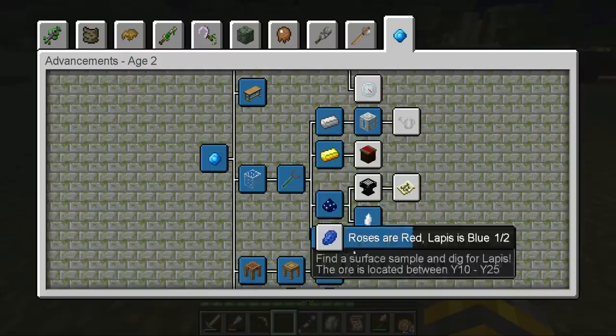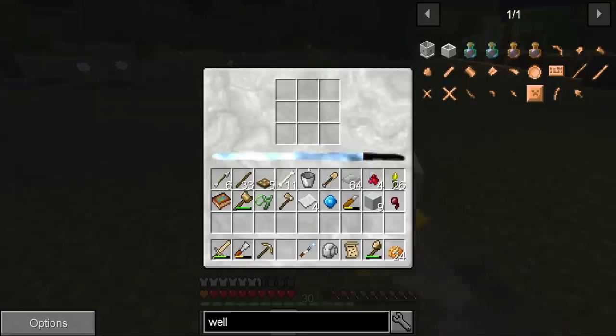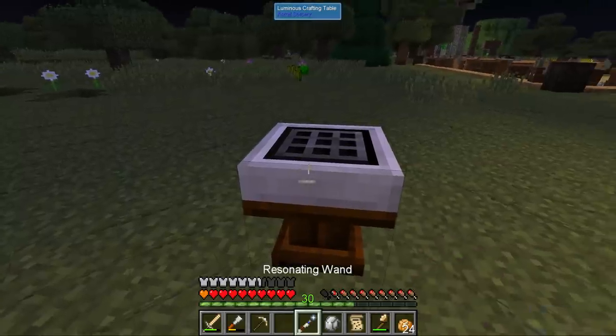The next thing we're going to craft — the starlight meter needs to be filled. The fossic resonator will show us starlight areas in the world where starlight is accessible. I think that's how it works. First of all, let's try this with a constellation paper.